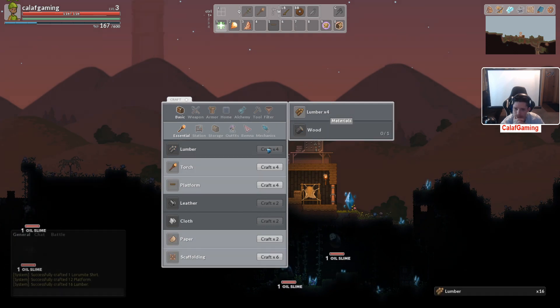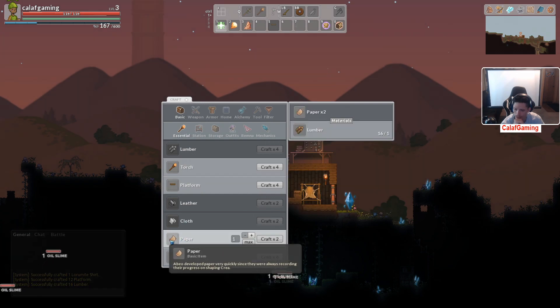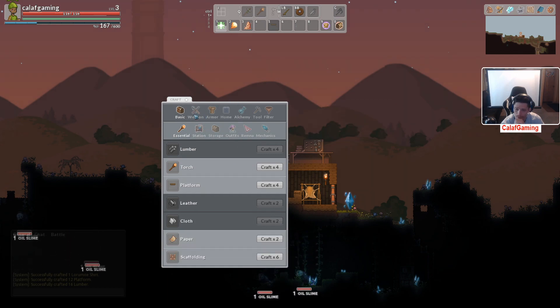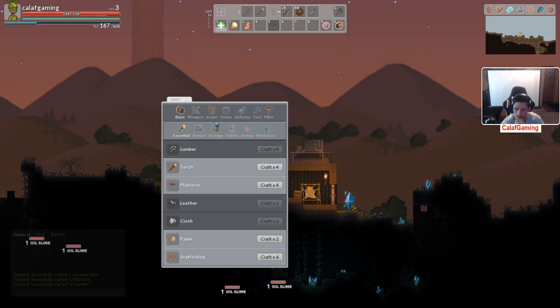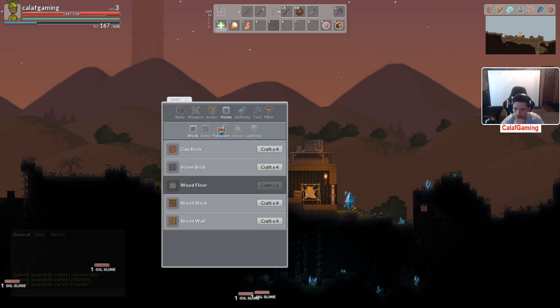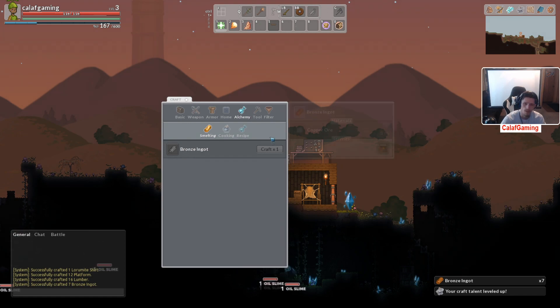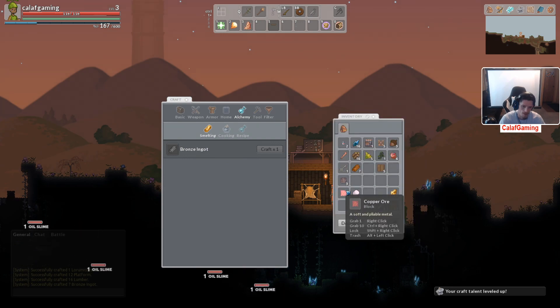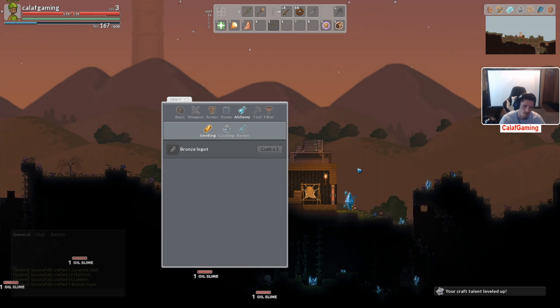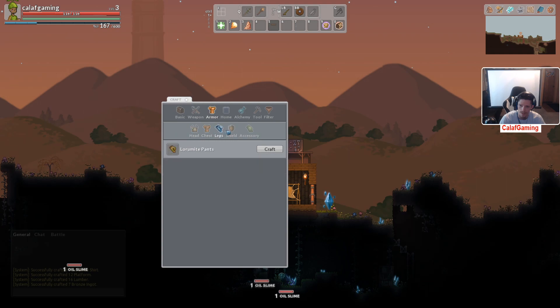Iron. And where'd that copper ore go? Alright, let's go up here. At least we'll be able to get back quickly once we go out exploring a little bit. Lumber — what's the max we can do? Four sixteen, sure. We'll take that — that'll allow us to get more platforms. Paper. Bone sword. We can just smelt down the bronze. Guess we can't smelt the iron just yet — we might need more than three, might require four.